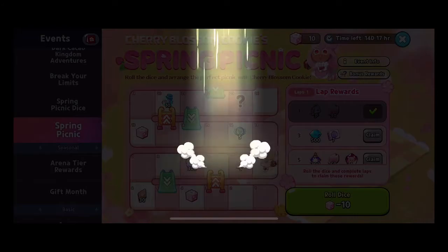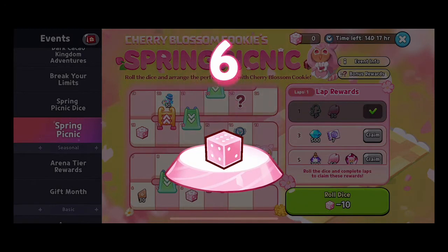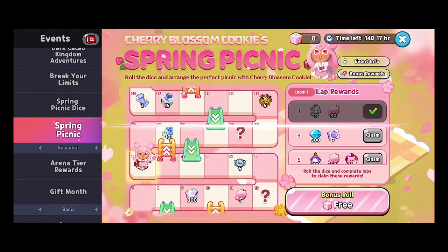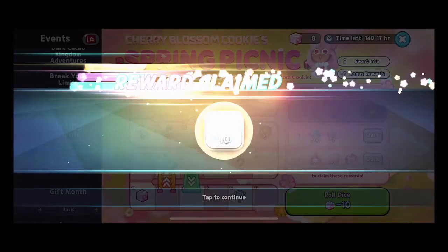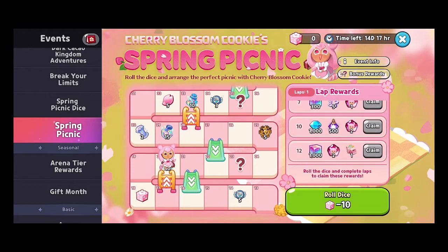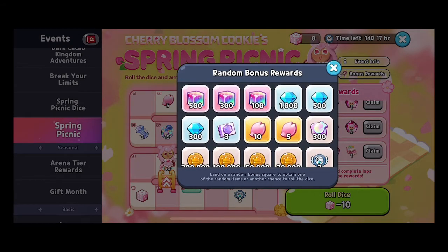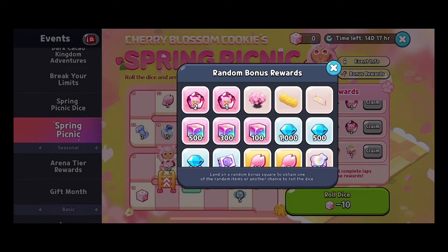We got another chest with 100 cubes — awesome! Then a free roll landed us more EXP jellies. The Spring Picnic event rewards are really well packed: you won't get random unhelpful toppings or small amounts of gold. The bonus rewards do include gold, but in decent amounts, and everything else consists of rarities, cubes, gems, soul stones, and some limited decor.